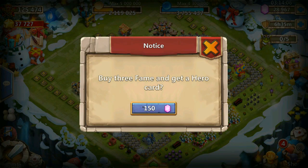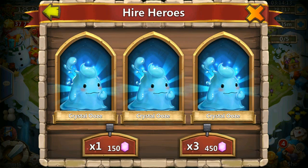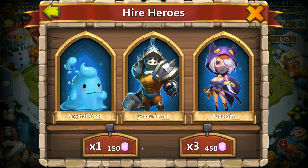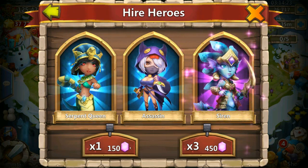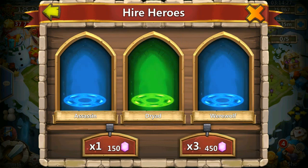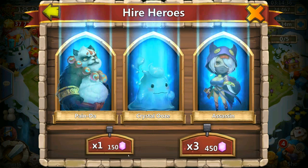Starting with a 150 gem roll. A Werewolf - not the best start. 3 Blues, Crystal Oozes, 3 Blues once again. What is the first Purple? A Green. A Siren - that's something he didn't really need. A Dryad. A fake Purple Crystal Ooze.